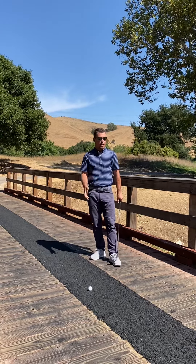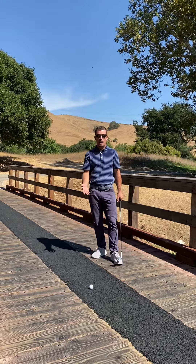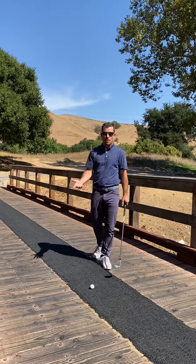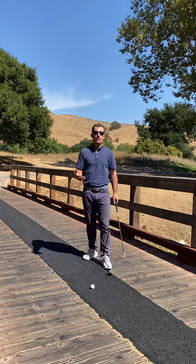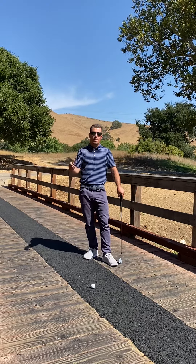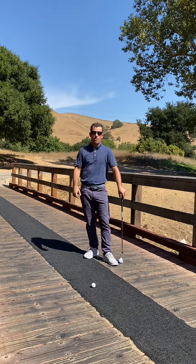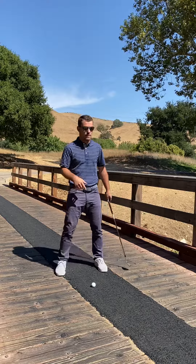In this particular case, you can — if your ball is sitting nice enough like mine is here — actually hit the ball as you normally would in a penalty area, or take the other rules: your point of entry, take the flag line going as far back as you want, two club lengths, or you can return to your previous spot and take stroke and distance.